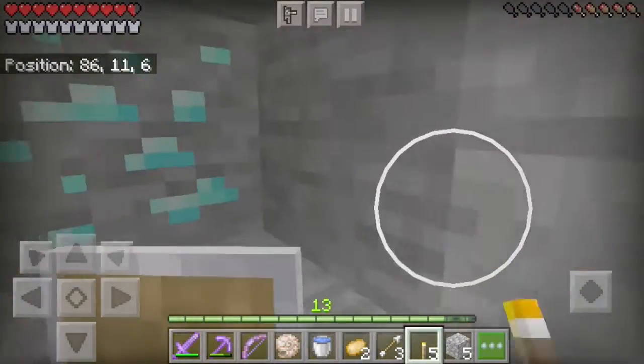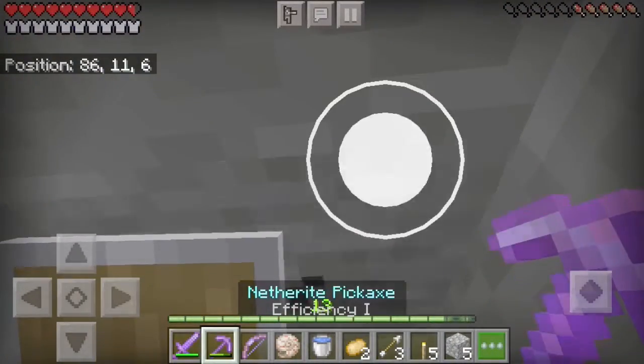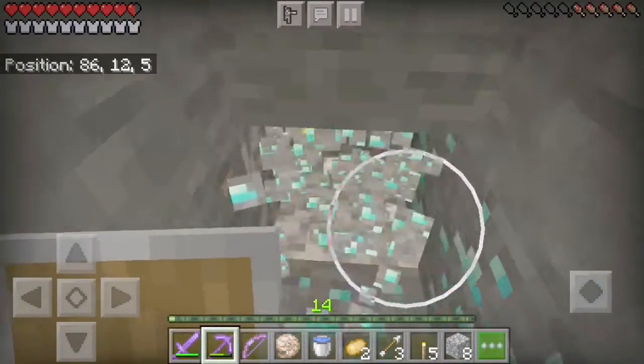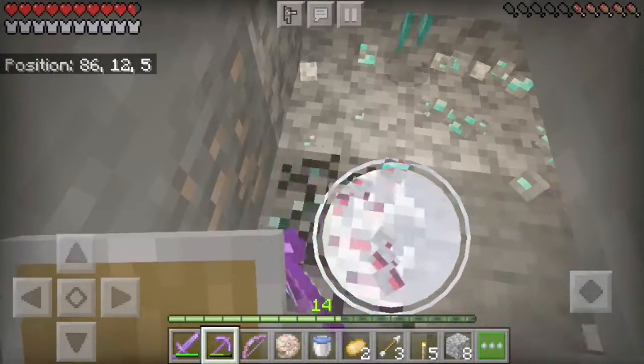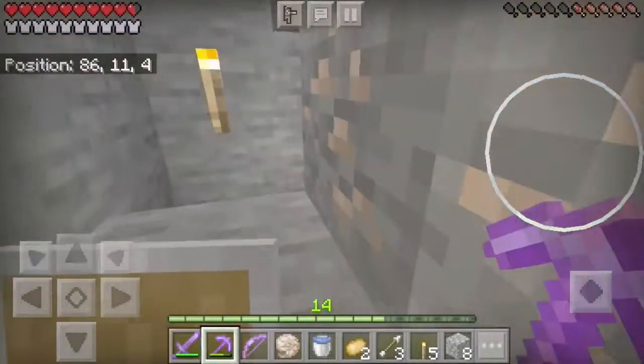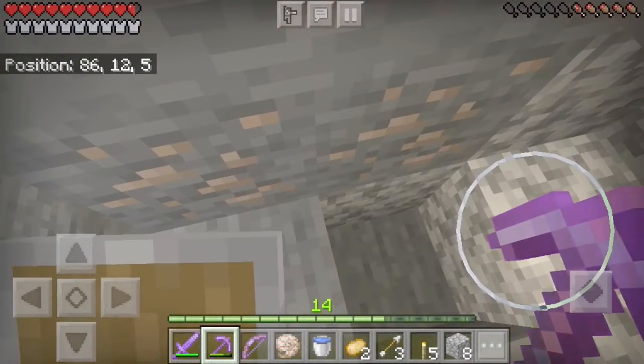So I have that many diamonds, and here - let's see how many diamonds this one is: one, two, three, four, five - a five-vein, not that bad! How much have we made? Seventeen diamonds! Wow, that's a lot.